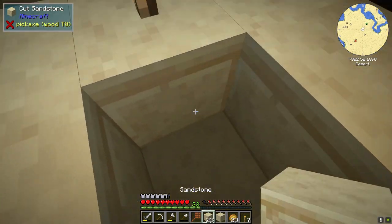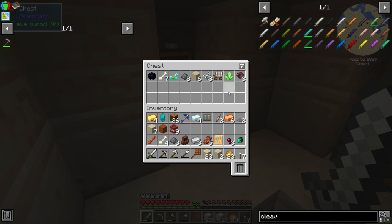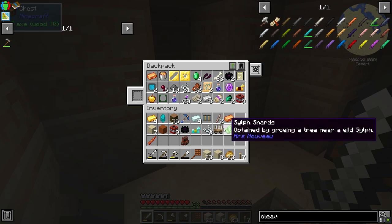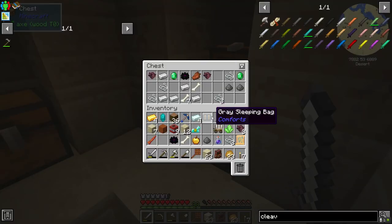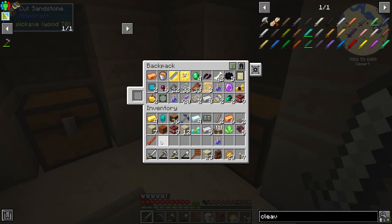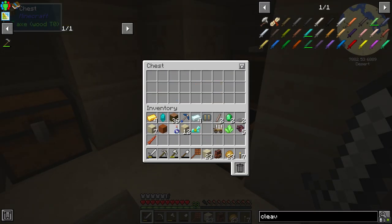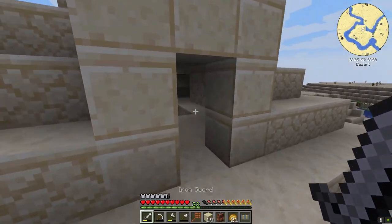I wanted to pop you guys in — because we actually have some diamonds right here. That gives us five, and then right over there is more diamonds. Oh, it's a skeleton — that is fine. If only I had my cleaver right now, that would be so wonderful. Cinnabar — we'll take it. I also want this coal because I'm almost out of torches. Let's see how many diamonds we got — we have ten. Got a little bit unlucky there, but that's fine.